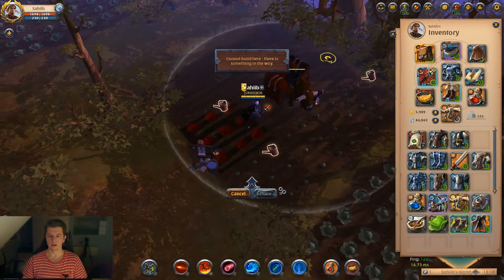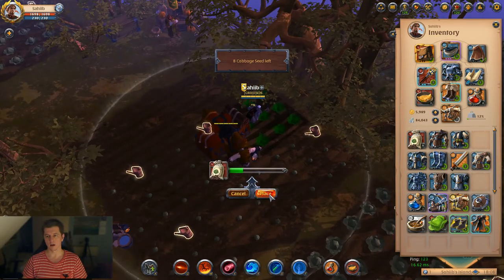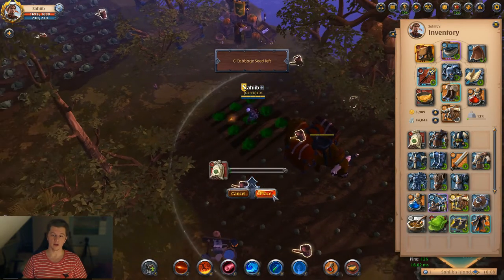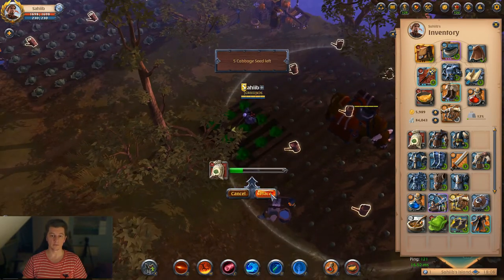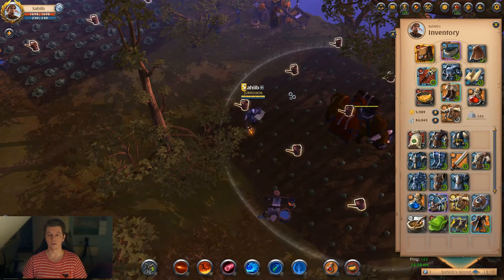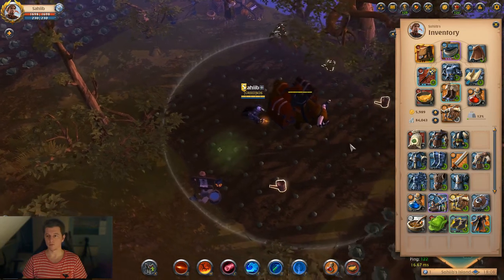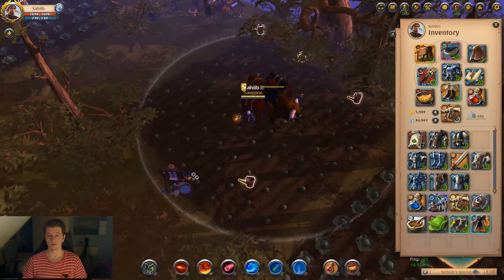Let's see how many cabbages you get — it's about 80 to 100 per plot depending on your crafting focus. Overall you can expect about 2,000 to 3,000 cabbages every week. I don't water every single plot — I water only four or five plots, then move to the next island.